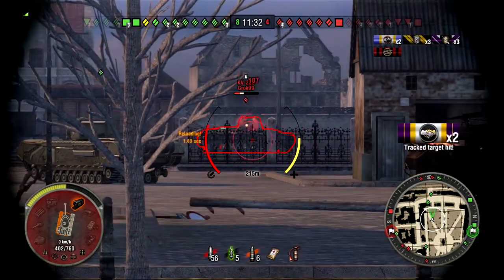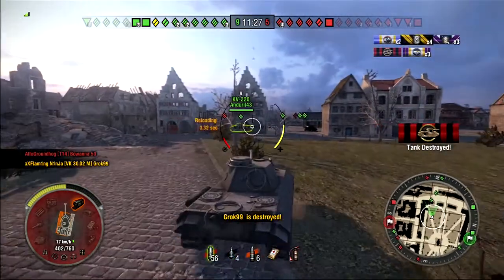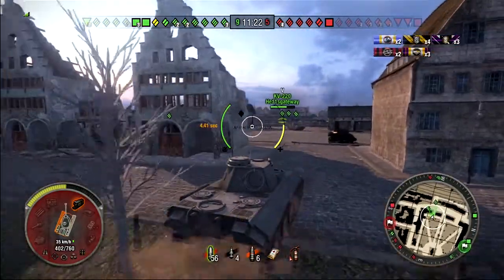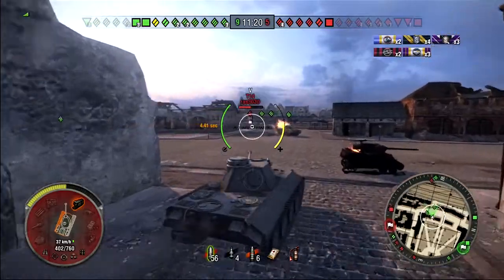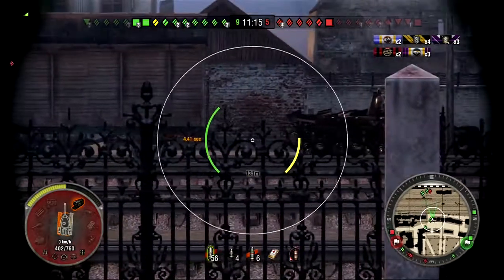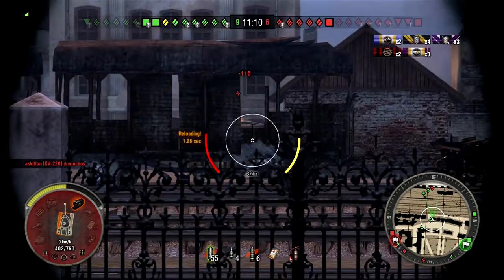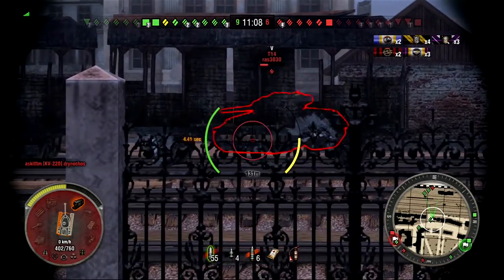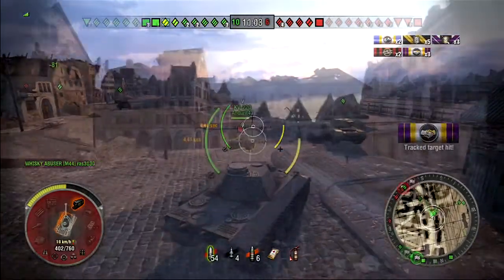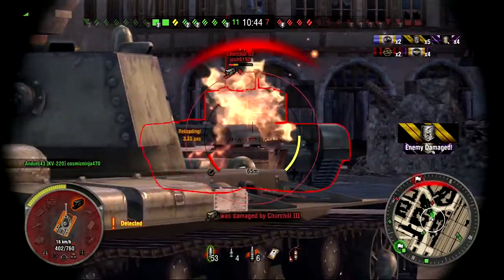I get tired of bouncing shells and switch to APCR. Neither me nor that Churchill are doing anything, so I think he switched to premium ammo as well — that's a pretty well-armored tank. I come up to the railroad tracks where there's a T-14 pretty surrounded; he's not going to survive. I'm just trying to get a shot in before he gets destroyed, only managing one shot. I move on, spot artillery, but he gets taken out. Then I spot a Churchill 3.